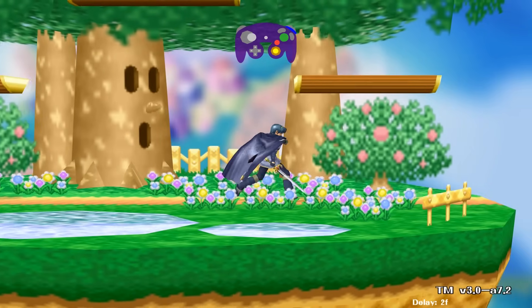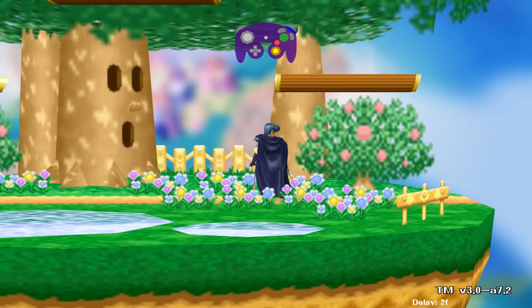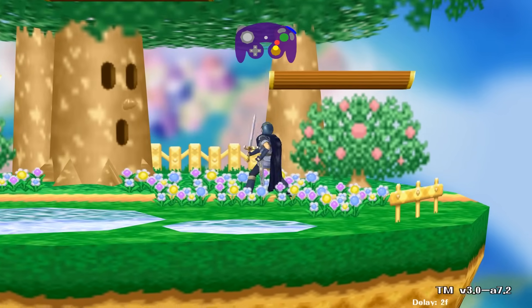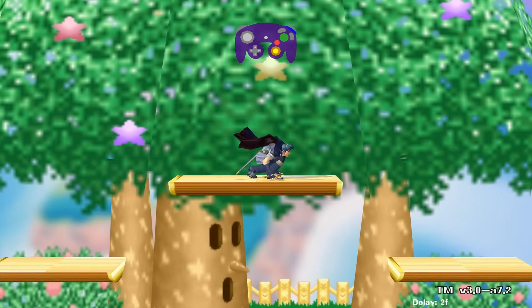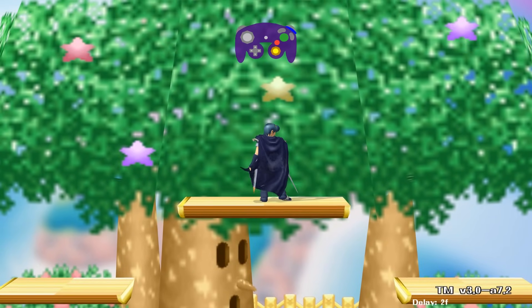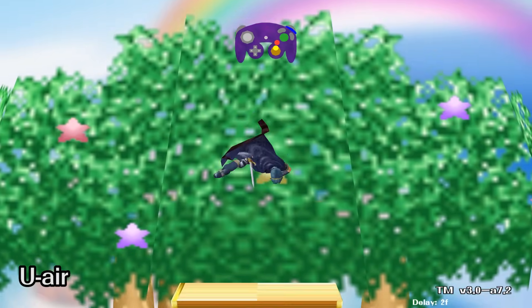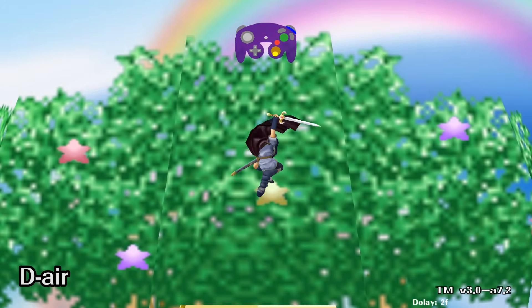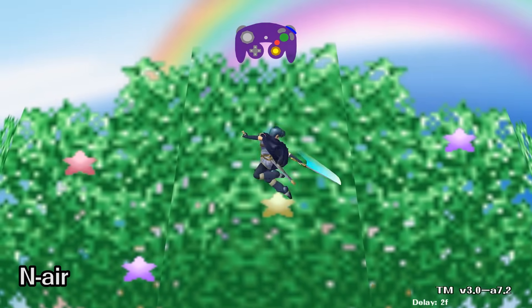Smash attacks — these attacks are heavy hitters that will knock back opponents far. Tap the C-stick in any cardinal direction to do up smash, down smash, or forward smash. Aerial attacks: by pressing A in the air while holding a direction, you can do 5 different air attacks. You can also use the C-stick in the air too. Up air, forward air, down air, back air — which is the direction your back is facing — and neutral air.